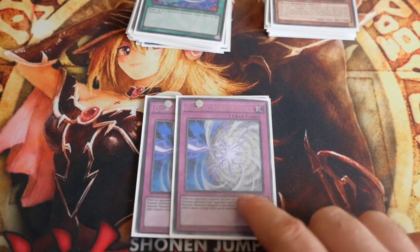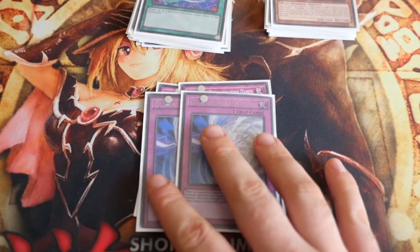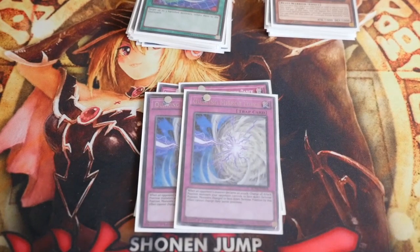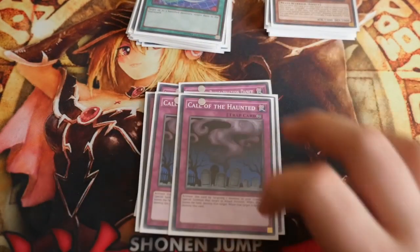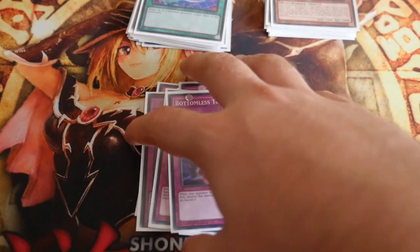2 Quaking Mirror Forces — still relatively cheap at a couple of quid, maybe £4 or so. 2 Call of the Haunted — dirt cheap. And 1 Bottomless Trap Hole, again very cheap. You can put in Solemn Warnings if you want.